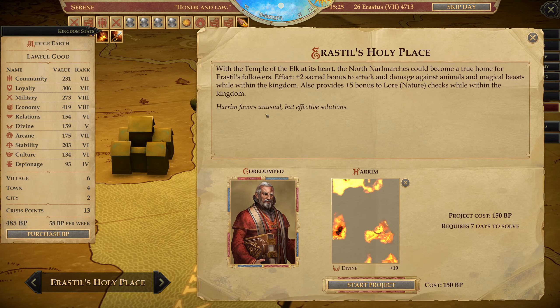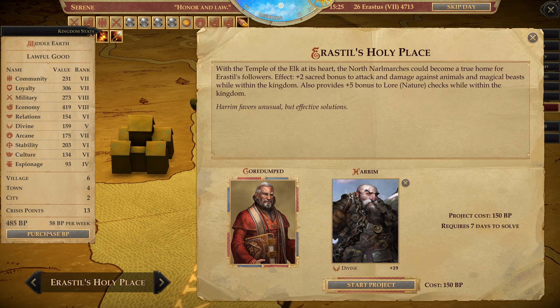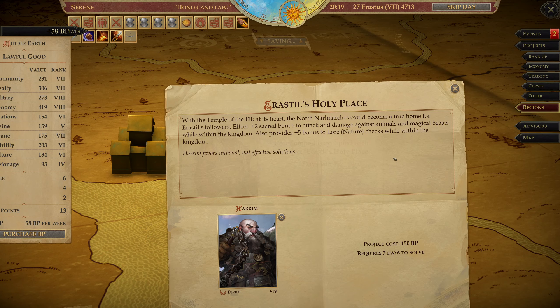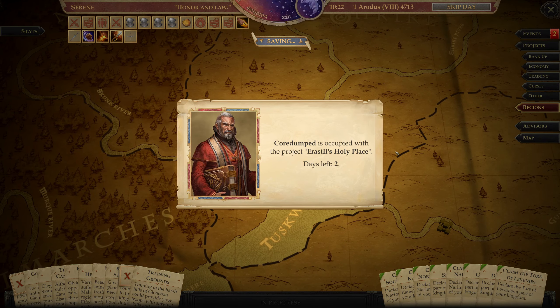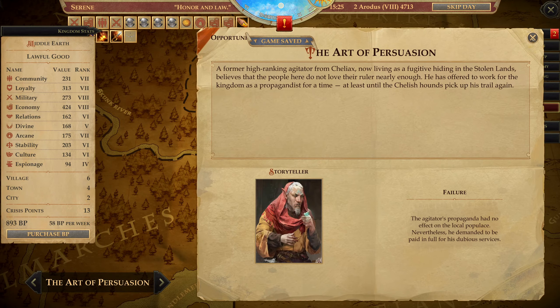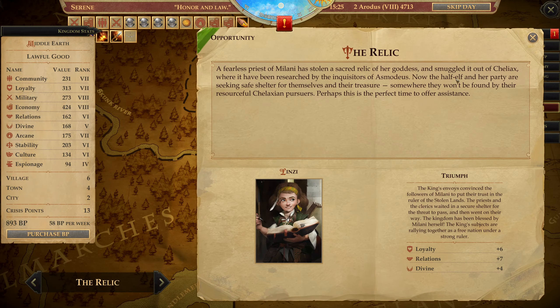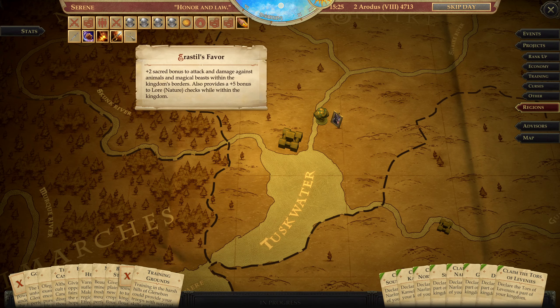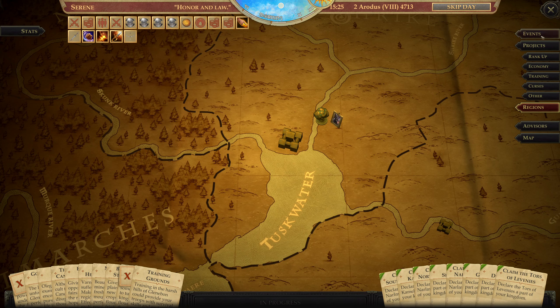Here, I think — needing Harem. I'm going to buy some BP in case something happens; I don't want to go below a good amount. We are rolling poorly. Triumph here — good. What is this? Airsteel's Favor — two sacred bonus to attack and damage against animals and magical beasts. Sure. So that upgrade is done.